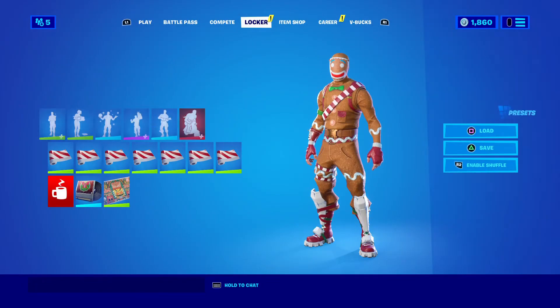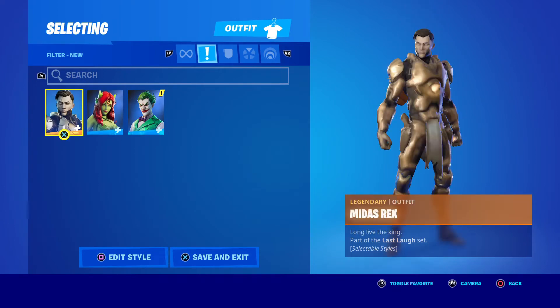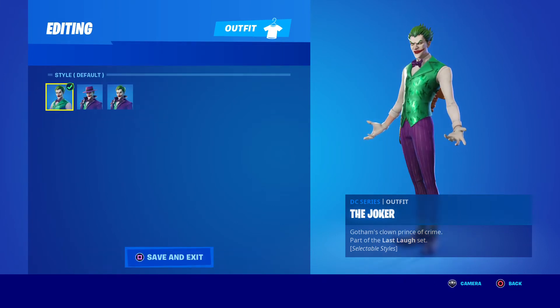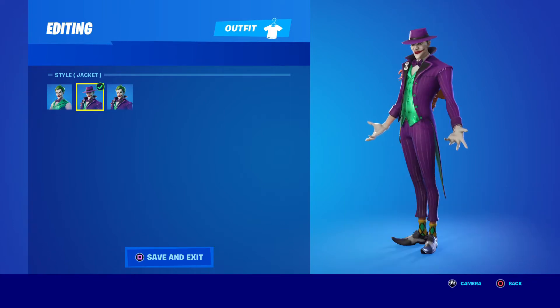Now let's take a look at my locker to see how these work. First up we got Midas Rex and Poison Ivy, and here we have the Joker. There are a few different styles for these guys — let's check them out. We have the Joker with a hat and jacket. Classic.